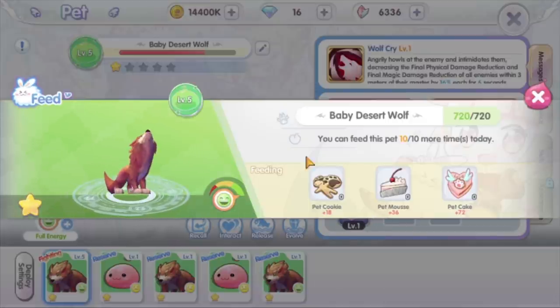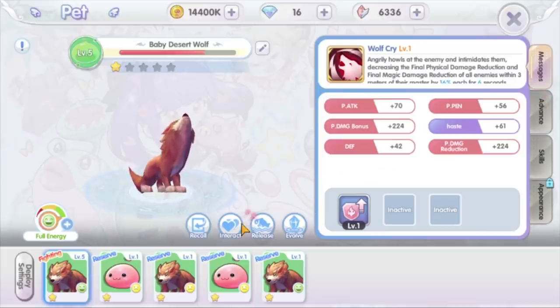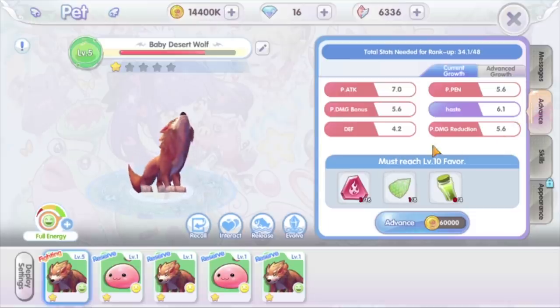You can withdraw your pet any time. The energy will replenish 1 point every minute, or you can give your pet food to immediately replenish some energy. Every day you can interact with or give your pet a favor item for 10 times. Giving them items will increase their level.